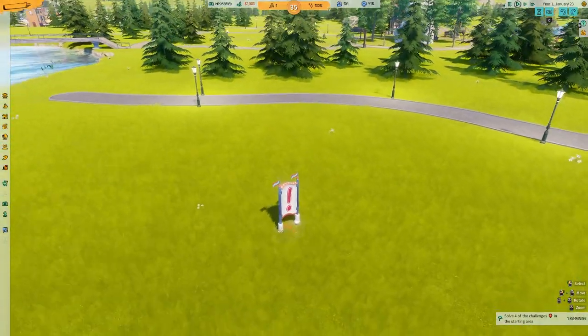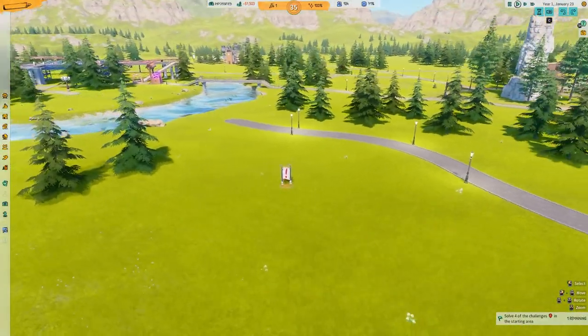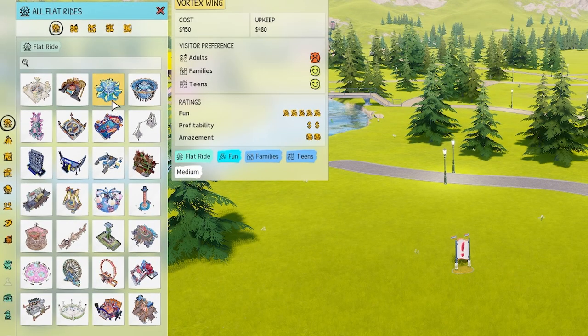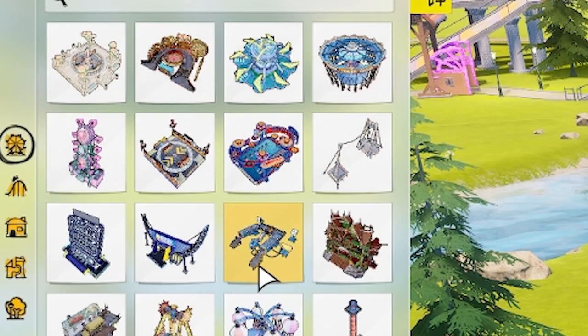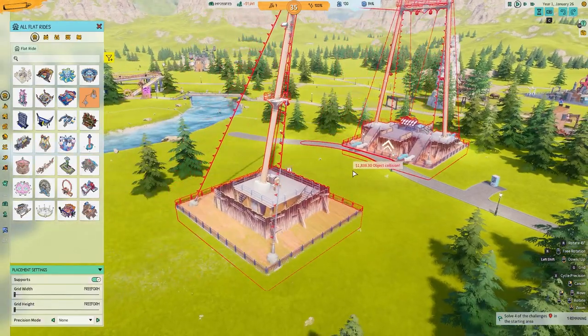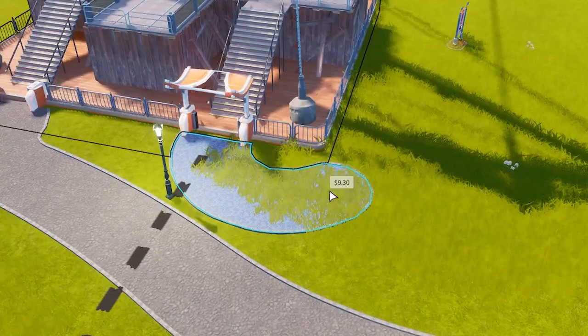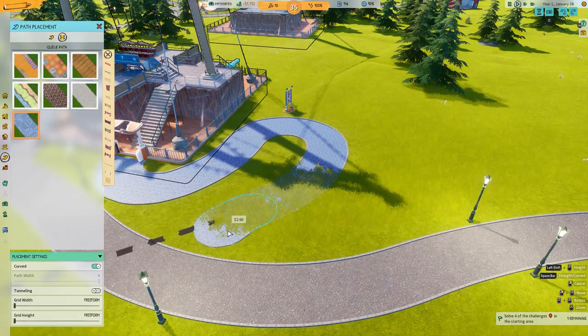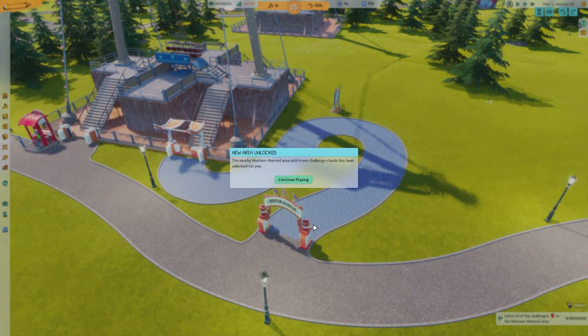Next challenge — we can finally build some rides. We've got to build a flat ride over here. Up here we have the flat ride sections. Look how many rides there are! We'll go for a slingshot — we'll shove that there. I'm going to need a fairly long key path for this. I feel like this is going to be in demand, so we'll just do a little winding one like that. And we've unlocked a new area with more challenges.